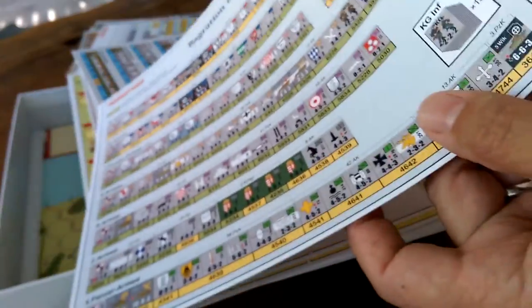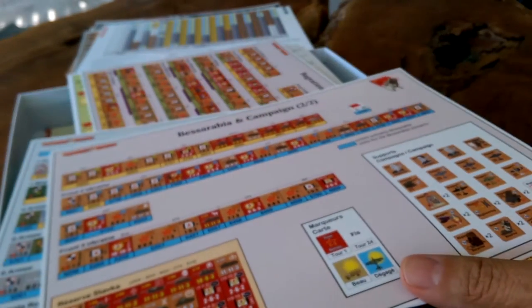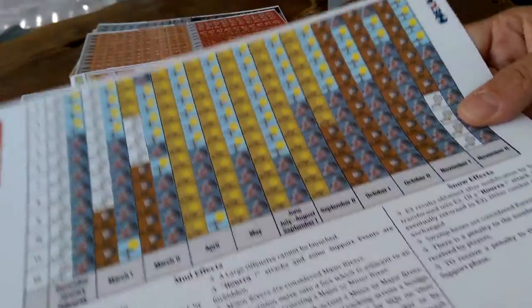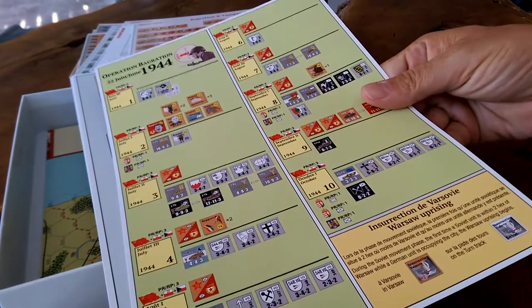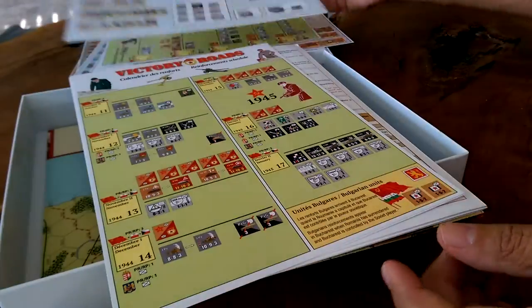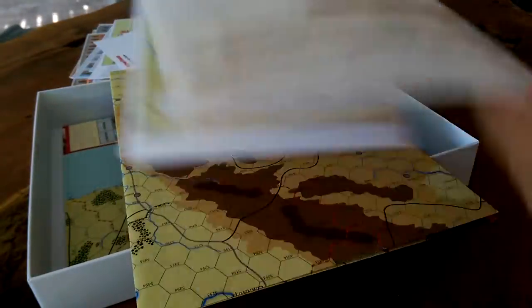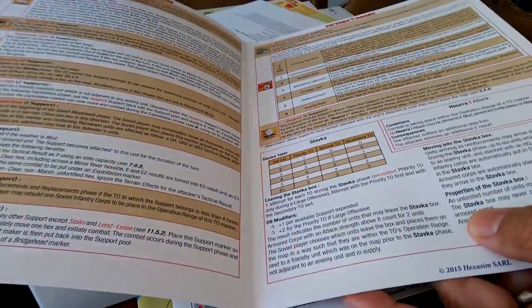Set-up charts for the campaign, more set-up charts for the campaign, and Soviet set-ups. Another campaign set-up, the Byelorussian operation — really from June '44 all the way through the fall of Berlin, you'll be able to experience what went on. Little introductory scenario, reinforcement charts, campaign game general information, and then two sets of charts for each player specifically. German support chits — what do they do? And what do the Soviet support chits do? That continues on the inside.